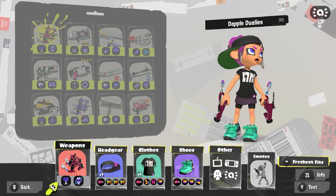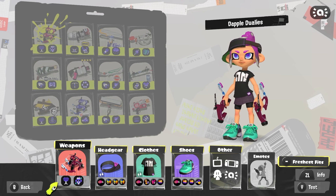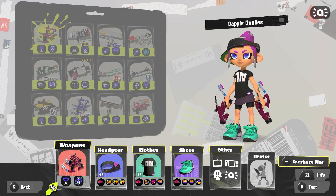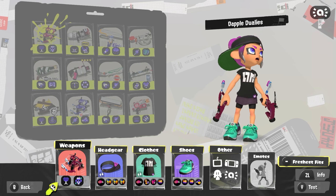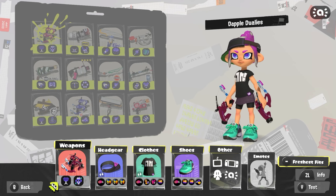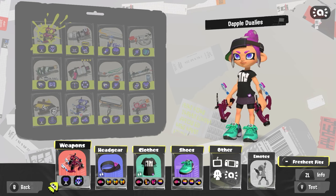If you've looked at our gear, you can see we're running three mains of swim speed. That just works really well with this weapon for some reason — it's hyper-aggression and hopefully I can show that off. I'm not very good at hyper-aggression a lot of the time. The goal is three wins, and if we get three in a row without any losses, we'll go for a fourth one.